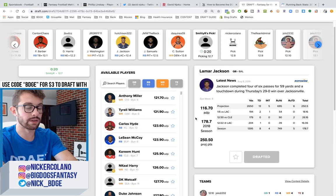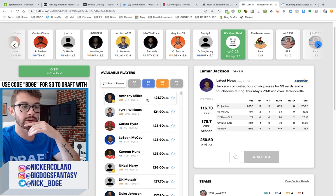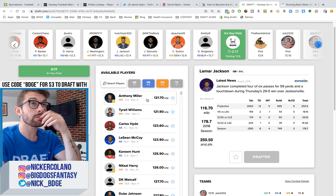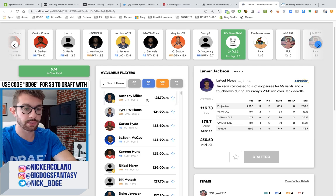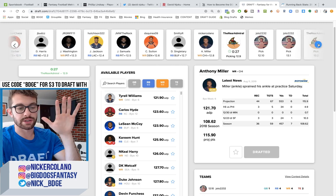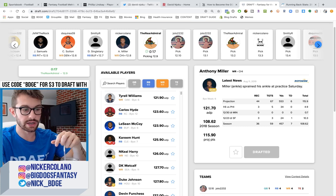Devin Funchess — I have a lot of Funchess shares, but now that Luck might miss time it kind of scares me. I like Anthony Miller as a somewhat breakout candidate. I hate stacking guys with quarterbacks that are super inaccurate, but Miller playing from the slot and not running a lot of downfield routes makes him an easier option to trust. However, he is dealing with a sprained ankle. I'm more concerned with muscle strains at this point in the preseason. I'm going to go with Anthony Miller and kind of pray. With ankle sprains, they usually heal pretty quickly if they're not high ankle sprains or grade 2.